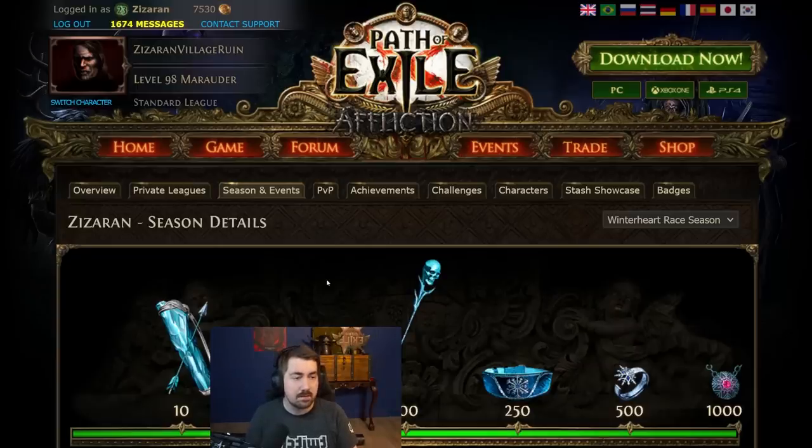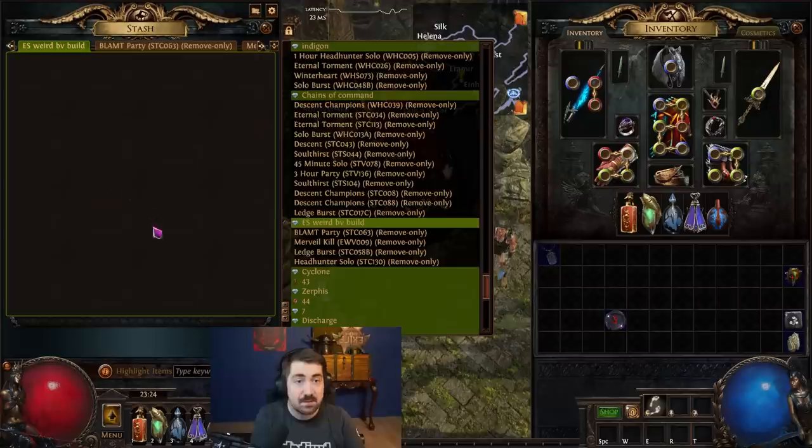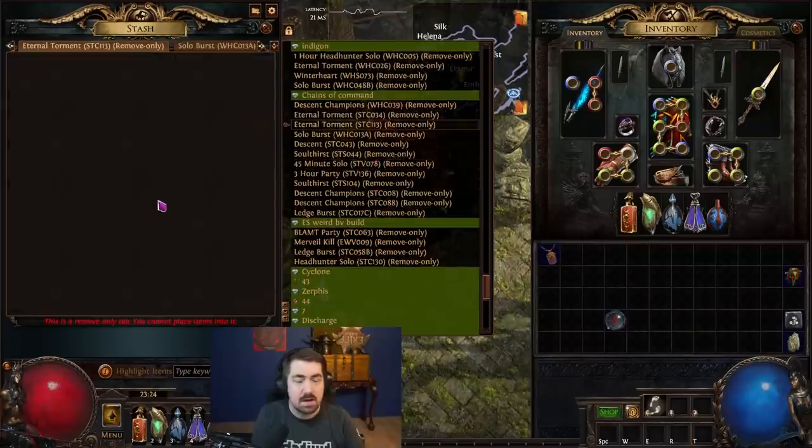We had something called Descent and Descent Champions - two different race types. They were so cool, basically like roguelike games. You had a new character, made different choices, had special uniques, and even got a mirror halfway through to mirror a ring. It was a very cool game mode. We'd get alternate art items and also something called Demigods. All of these remove tabs are races I've won. For example, this Demigod is for getting a rank one class finish. There are also alternate art Demigods, worth even more because they are even more special.